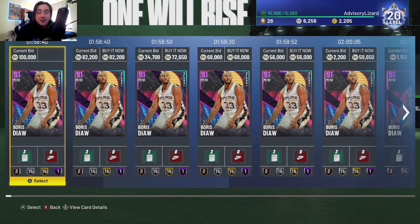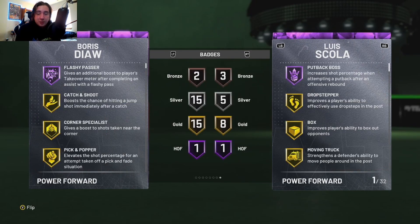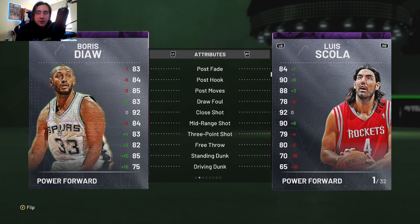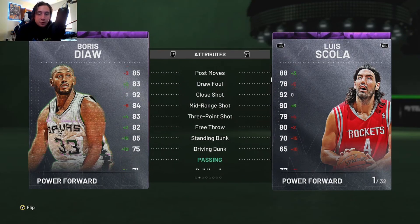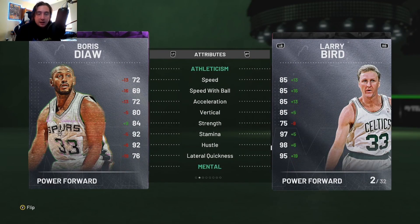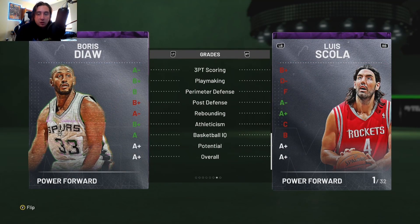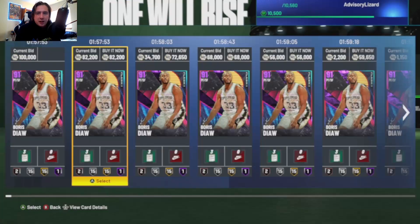We got Boris Diaw, and honestly if you guys can do a budget stretch four, I think this would be your guy. He's 6'8" and look at those badges — that's a lot of badges for one player. His passing has always been really good, which is very underrated about Boris Diaw. Offensively he's just good everywhere: post fade, post hook, post moves, mid-range, three-pointer, he can dunk. 71 ball control is solid, 79 block, 69 steal — very well-rounded. 72 speed isn't bad, 84 strength. You can run him at small forward too. Very versatile card, especially at power forward.